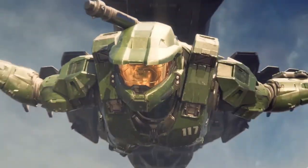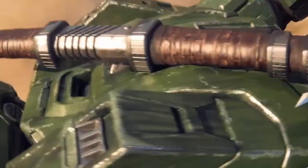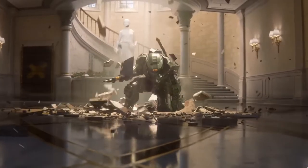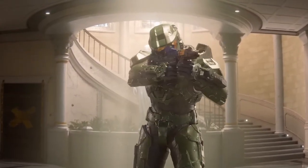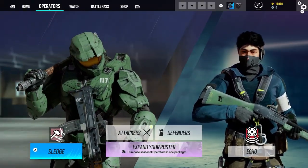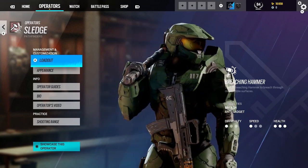The Master Chief has made his way into Rainbow Six Siege, and today we're breaking down what exactly came over to Siege. This Master Chief skin is an elite skin for the character Sledge, who is known to have a hammer that breaks down walls. Let's look at what exactly you get out of this bundle other than Master Chief himself.